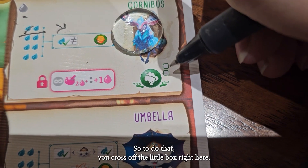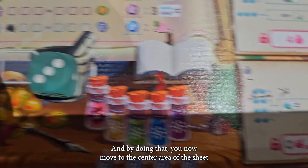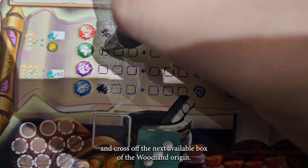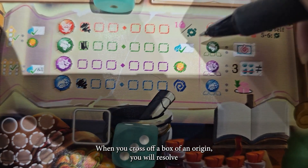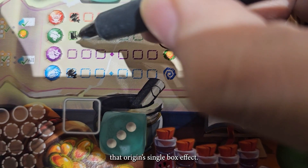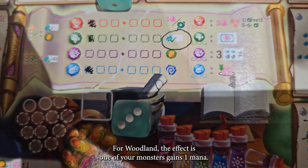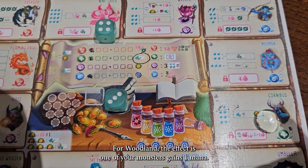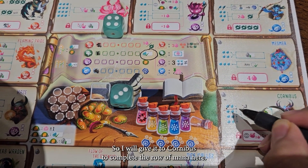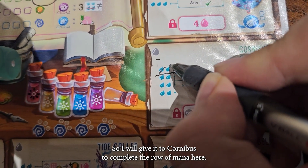To do that, you cross out the little box right here, and by doing that you move to the central area of the sheet and cross out the next available box of the Woodland origin. When you cross out a box of an origin, you will resolve that origin's single box effect. For Woodland, the effect is one of your monsters gains one mana. So I will give it to Cornibus to complete the row of mana here.